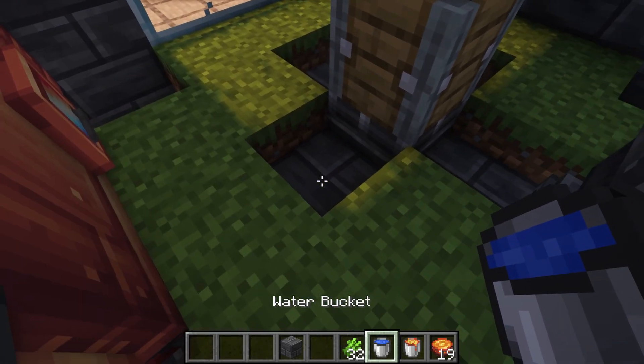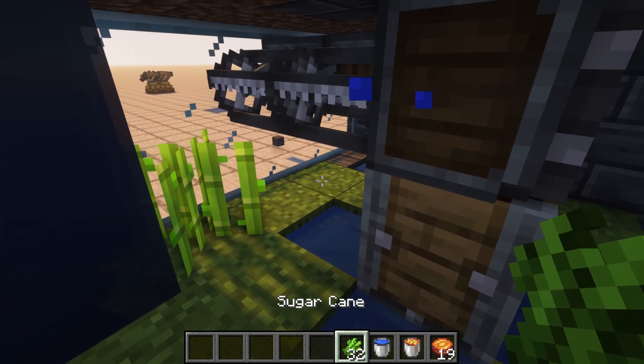Next, you're going to want to plant water in the sugarcane farm. Now apply your sugarcane.